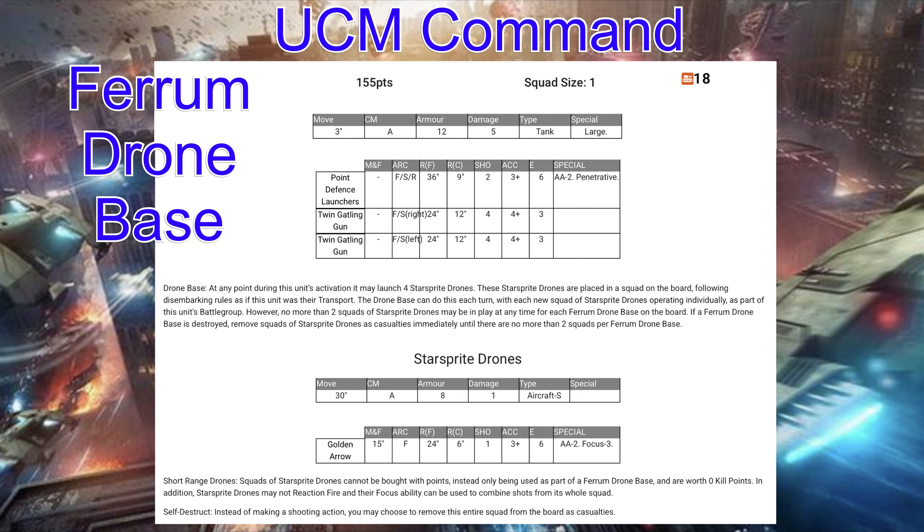The sprites can be great for board control, especially with their fast movement — they can move up and block lanes from enemies. And because they have self-destruct, rather than being whittled down to one annoying unit, you can just decide they self-destruct, remove the unit from the table, and bring another fresh unit back in. That's a super cool ability for this model.